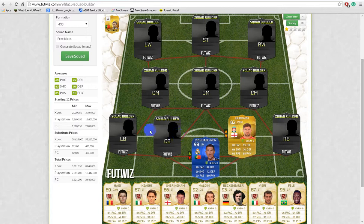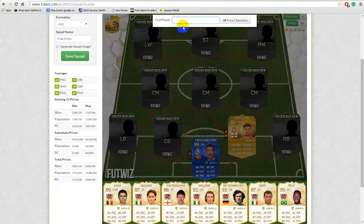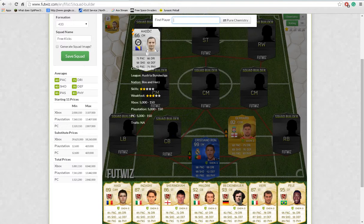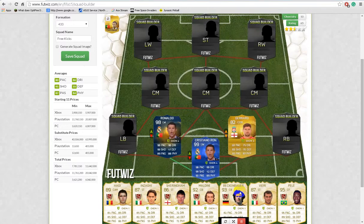So the next free kick taker to step up is Zico. Are you joking? He actually isn't in here. He should be a legend — I swear he's a legend. Anyway, I guess I'll just pass on him.